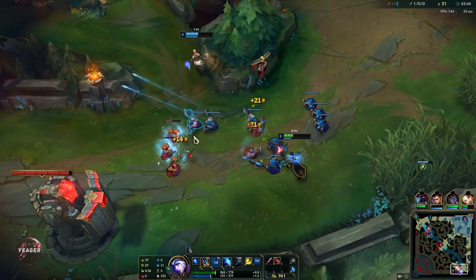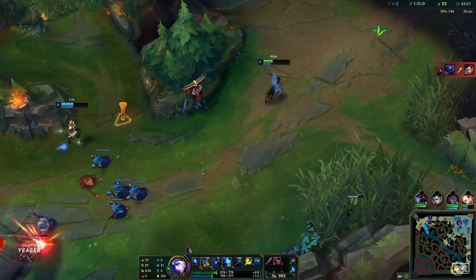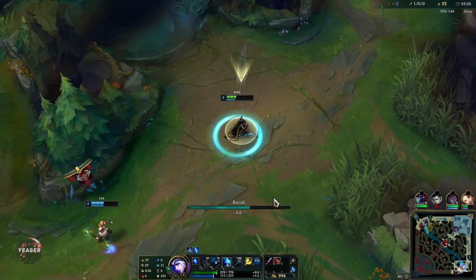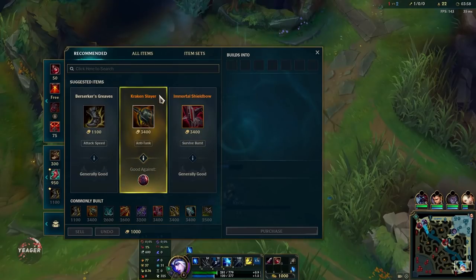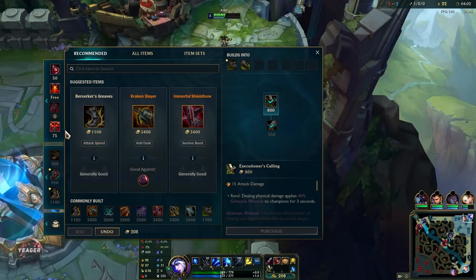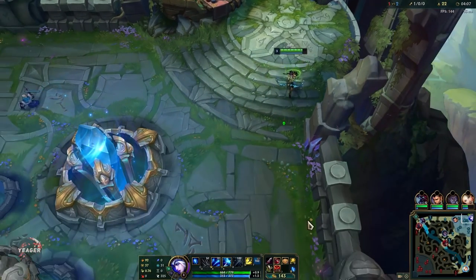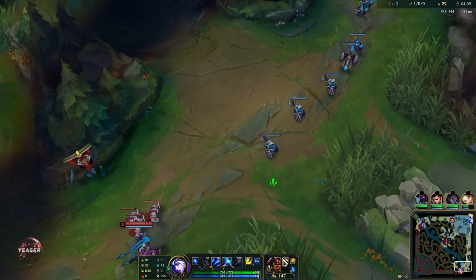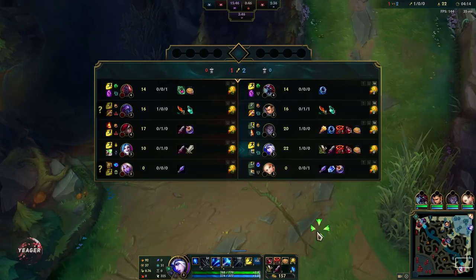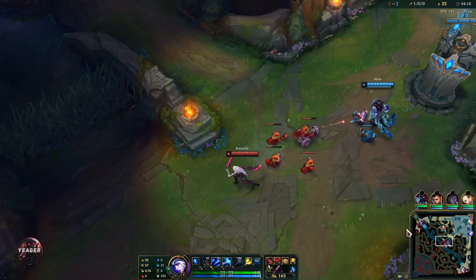Your E is a global ability that can be used anywhere on the map. It's used to reveal people — you can use this to check for the enemy jungler. Even if you don't scout him with this ability you can see which camps are up and then try to guess where he's at. In the later stages of the game you can also use this to scout for objectives or brushes so your team doesn't have to face check and potentially die, giving away objectives.